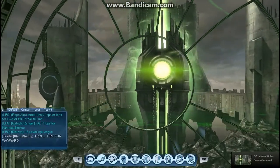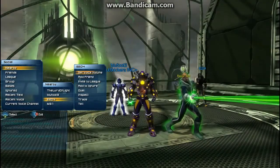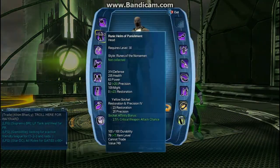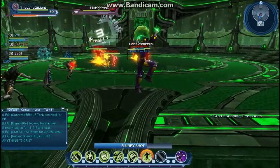Hey guys, it's Gnosis the God and today I'm bringing you guys another DCUO video on the Oan Science Cells Alert. It's a tier 2 alert so it requires combat rating 43. It's not that hard and I'm playing as my controller, the Lord of Light.